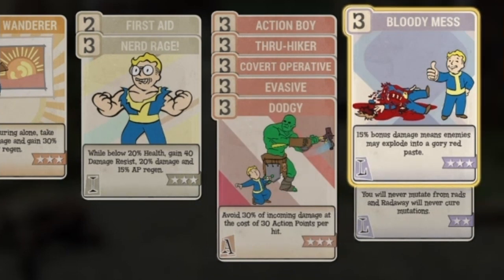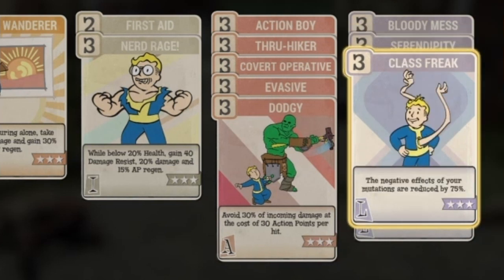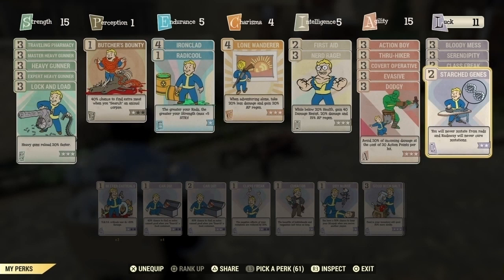On the Luck tree I have Bloody Mess — I think this is an important perk for everybody regardless of build; that extra 15 percent damage is essential. Serendipity gives a 45 percent chance to avoid damage when below 30 health, which is amazing for only three points. I keep both mutation perks: Class Freak is a must if you have mutations, and Starched Genes keeps your mutations from being cured. I run with all the mutations; they don't really affect the gun other than your aim.